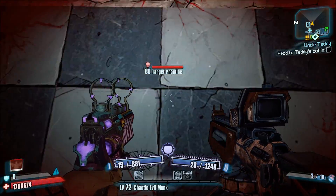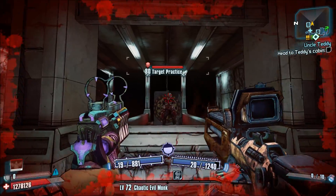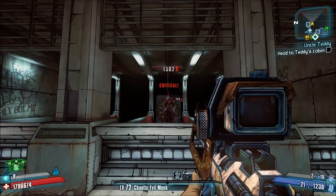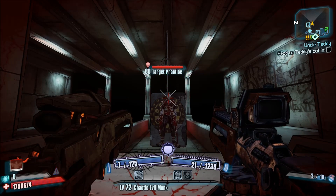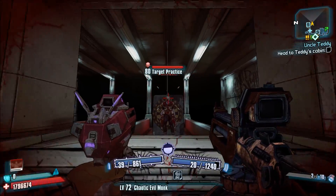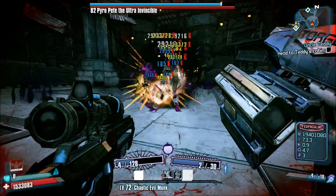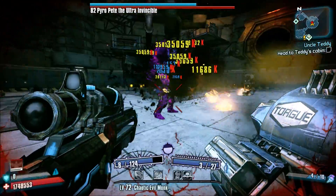Let me explain. Whenever Salvador dual wields weapons, he has the ability to combine certain weapons' passive effects. For example, when you dual wield the Grog Nozzle with any other weapon, if you shoot that other weapon, it's going to heal you. If you equip the Lady Fist with another weapon, the other weapon will receive increased critical hit damage. You can also combine the Pimpernel with Torg rocket launchers to massively increase the Pimpernel's damage, or combine it with a Grog Nozzle to make the Pimpernel always slag. Popular weapon combos like the Grog Nozzle plus Interfacer or Unkempt Harold, and Lady Fist plus Interfacer, are all based off this same exploit.